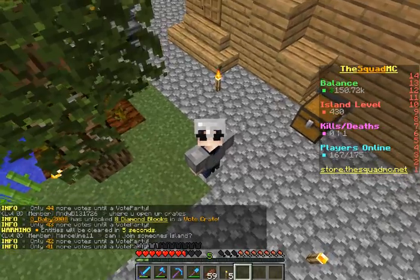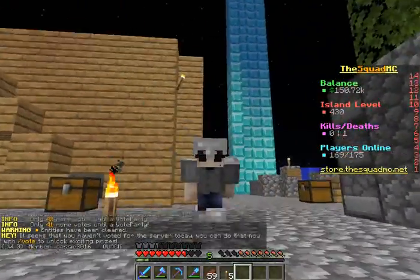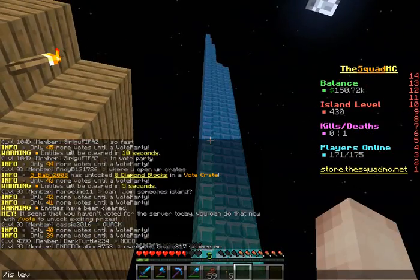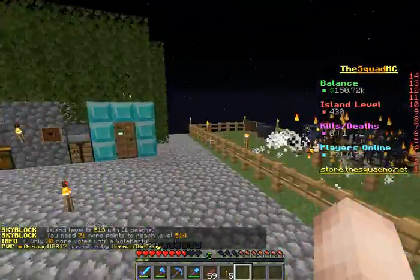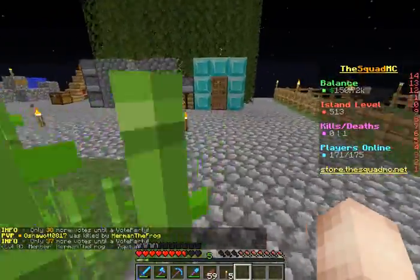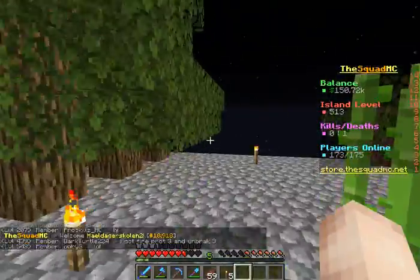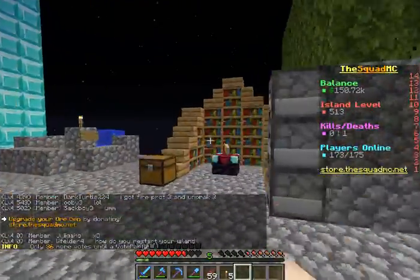Hey guys, it's Alex and today I am back on the skyblock. You might see it's a little bit different - we did a little bit of work off camera. We stayed for a bunch of vote parties and got a bunch of diamonds, so island level is now at 14. I still need to get Daniel to build all these. Last episode we worked on Daniel's house, the cobble generator, the cactus farm, and the enchantment thing.